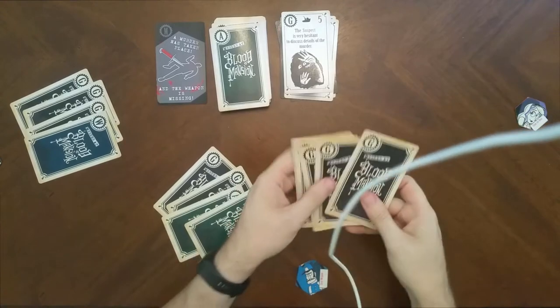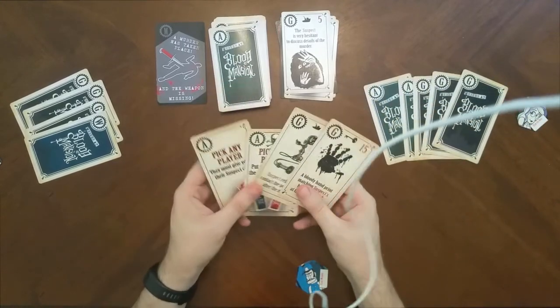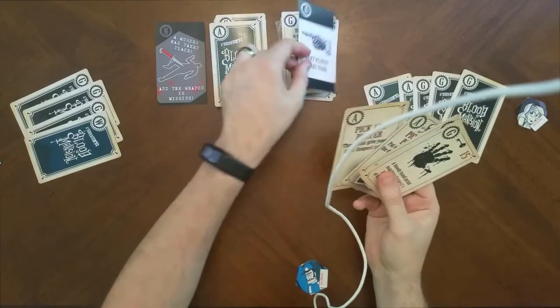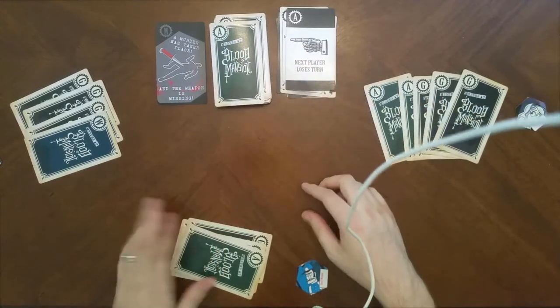On Meriwether's turn, he sees there's an action next on the deck. He has some decent actions but they don't come in handy right now. He draws the action card, which says next player loses their turn — so why not play it? That skips back to Tabitha.